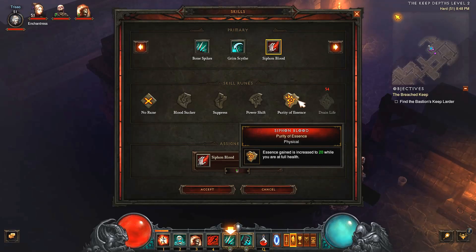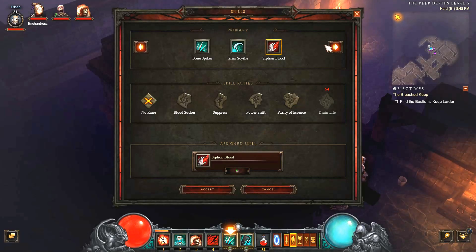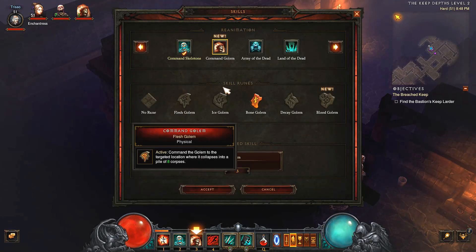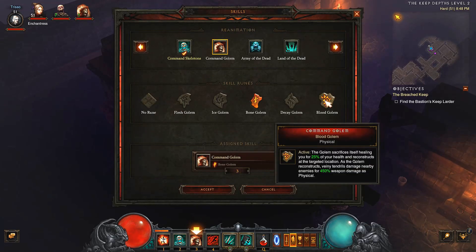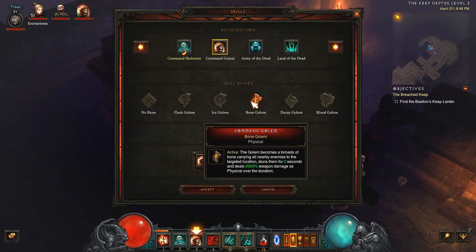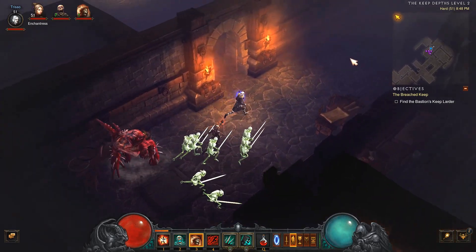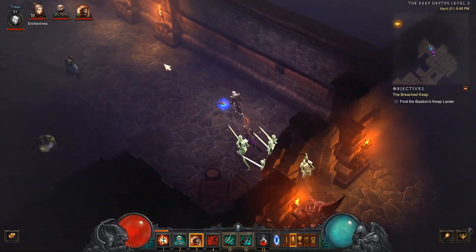Essence gained is increased to 20 while you are at full health. Not bad. Bone golem. Blood golem — the golem sacrifices itself, healing you for 25% of your health and reconstructs at the targeted location. As the golem reconstructs, veiny tendrils damage nearby enemies for 450% weapon damage as physical. That's cool, let's give it a try. We don't need the heal yet, but I wanna see what he looks like.